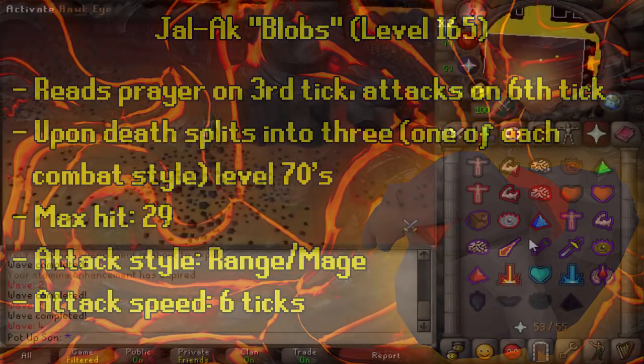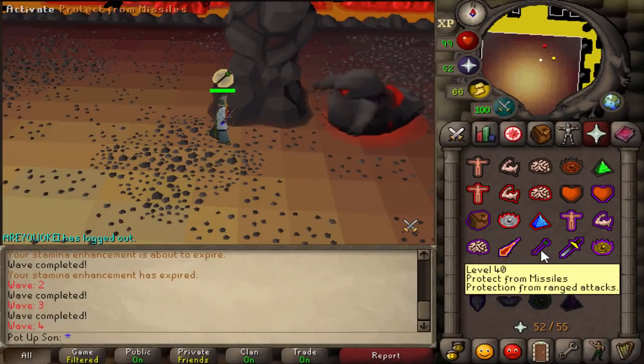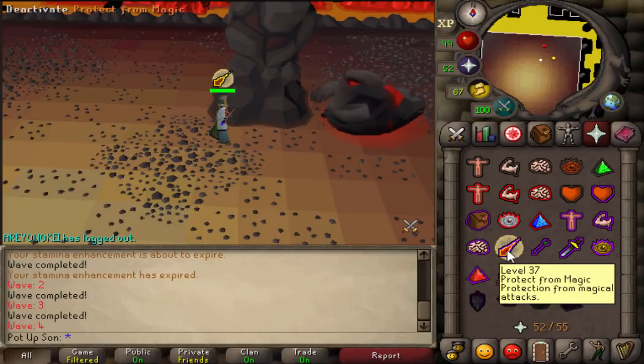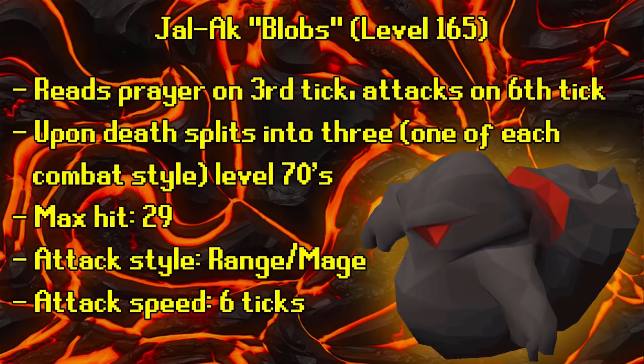Blobs have a unique mechanic: they read whatever prayer you're on at the third tick and attack on the sixth tick. So if you're praying range and it reads range, you need to switch to mage prayer just before it attacks. Upon death, blobs split into three level-70 minions, each attacking with a different combat style — range, mage, and melee. Blobs' max hit is 29, they attack with range and mage, and have a 6-tick attack speed.